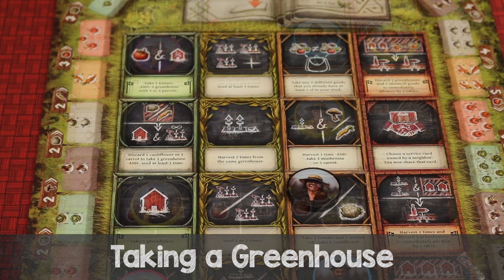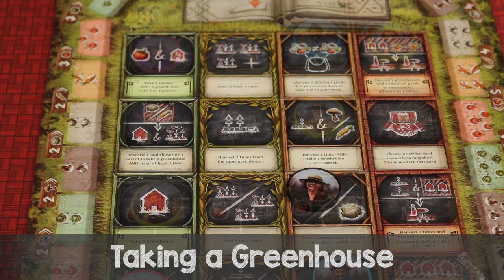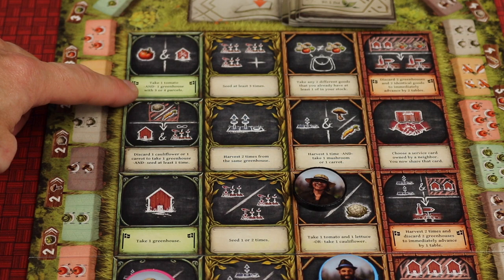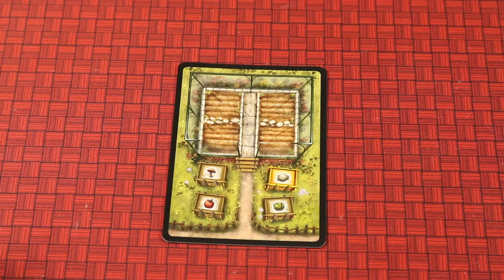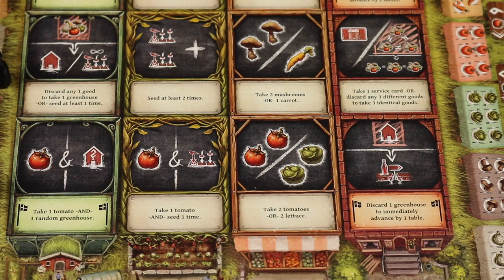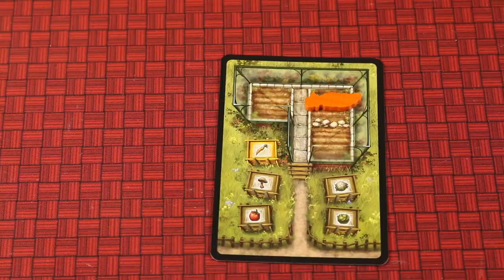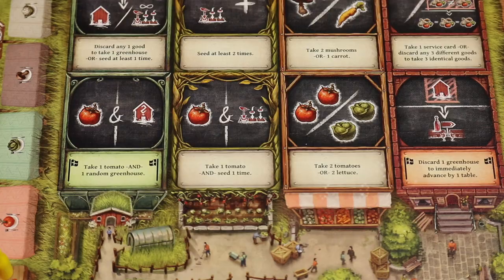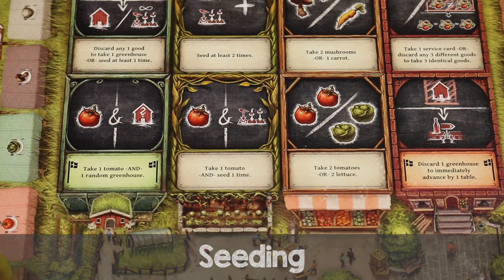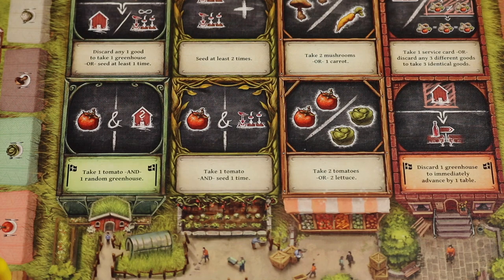Now I'll cover some of the main action concepts. Sometimes you'll take a greenhouse — either any face-up one you want, one with a specific parcel count, or a random greenhouse from the top of the question mark stack. The parcel count is the number of planting spots on the greenhouse — so a four-parcel greenhouse has four spots. If you ever have to discard a greenhouse, put all goods on it back in the supply and return the greenhouse to its corresponding pile.